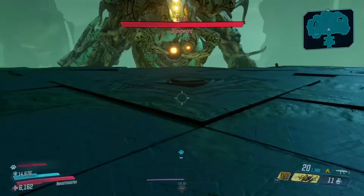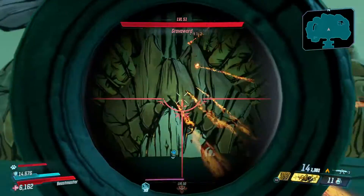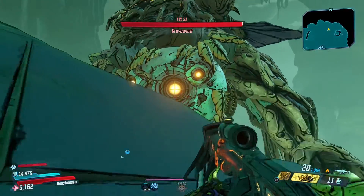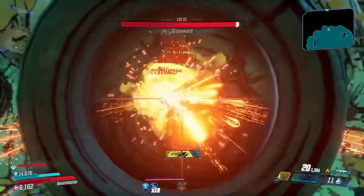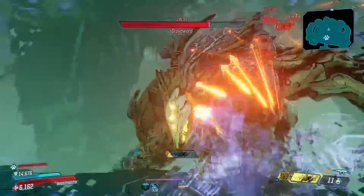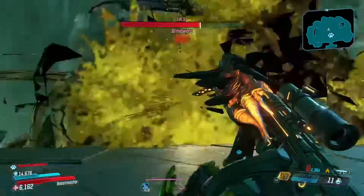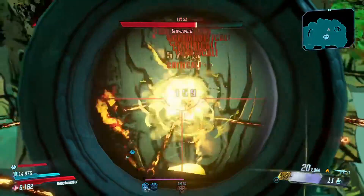I run into the last boss — Graveward — which I generally have really good luck with, and my deficits aren't too bad. I get in there with him, my AR does alright, and I wipe him out pretty decently easy. I don't use but maybe 30 bullets in the whole fight and just demolish him. He generally gives me probably the best loot out of everyone, and I'm pretty happy that he does because he's pretty easy to kill.